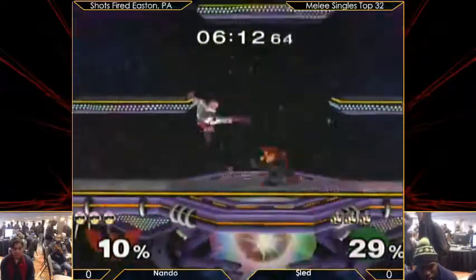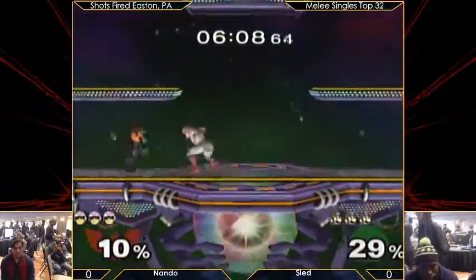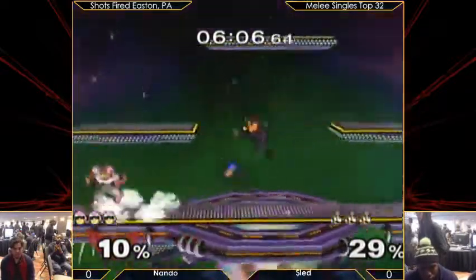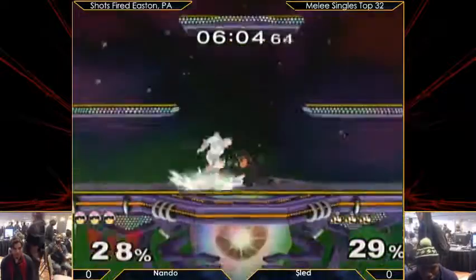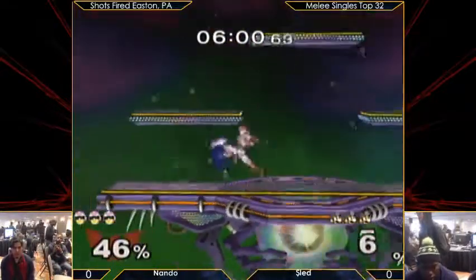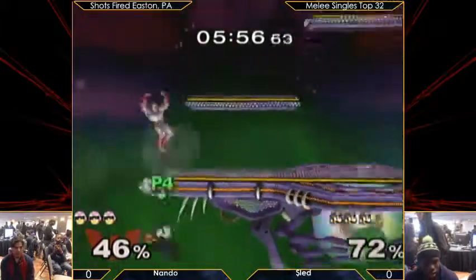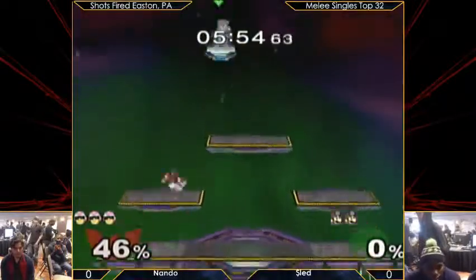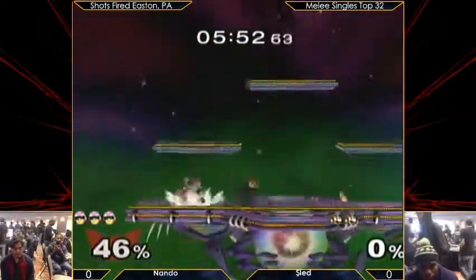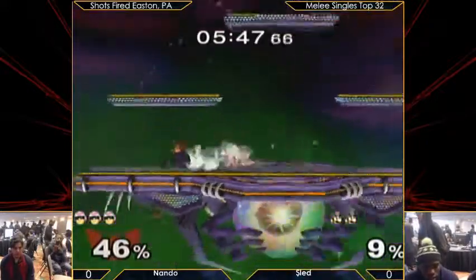Now Nando has to be careful. These pills are going to get in the way — he has to nair through them while approaching. Because if he sits in shield, he's limiting his options and allowing Sleight to go in for grabs. At 70%, Captain Falcon can be chain grabbed, so Sleight can opt for the platform for his strings. That extra cape caused Nando to be in the air longer than he should, which allowed Nando to capitalize on that down there.